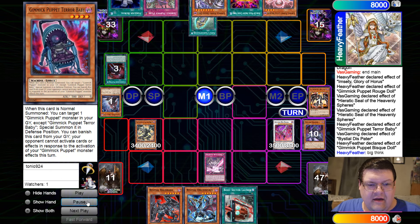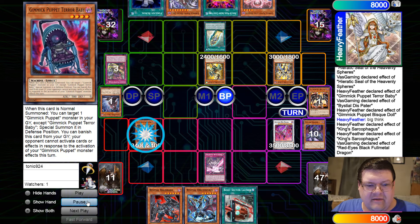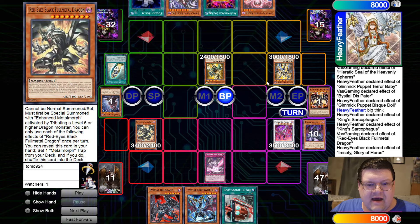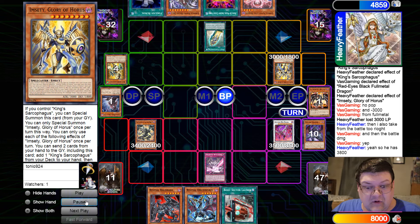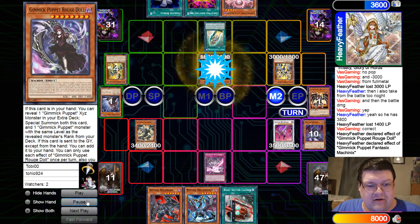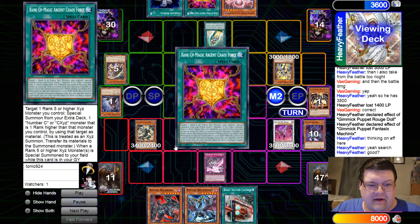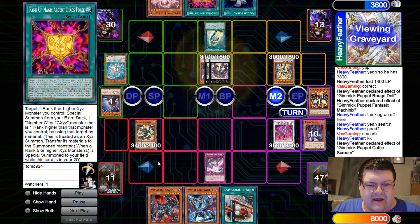We're equipped with this now. Terror Baby's going to go ahead and Banish — we can't do much in response. But we're going to Pater swing back. We still want our turn-ons. There's the Banish, here comes the King Sarcophagus — they discard. They swing in. Attempt to King Sarc — we go ahead and negate that. Then we attempt Emceti, and down comes the Rogue Doll.